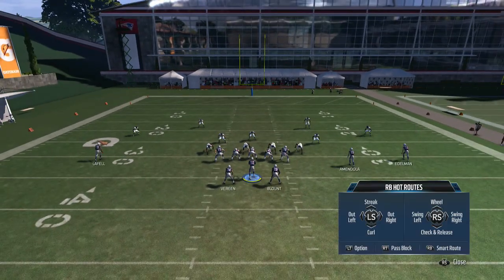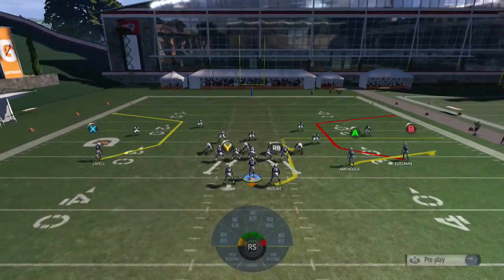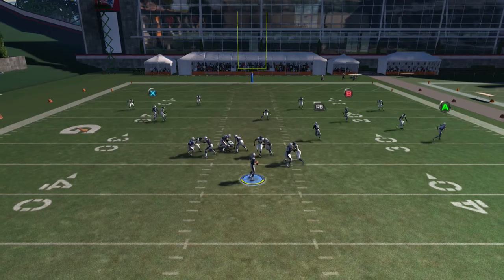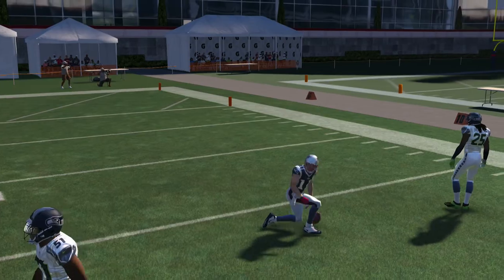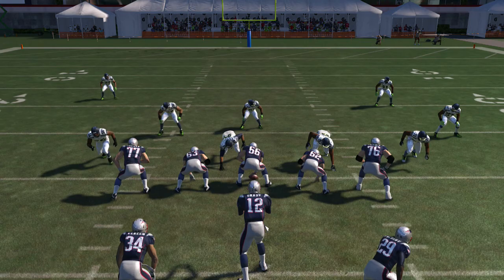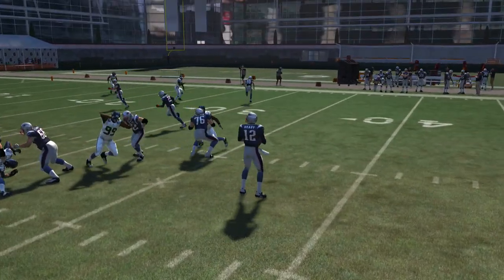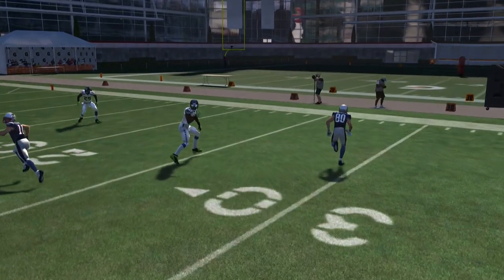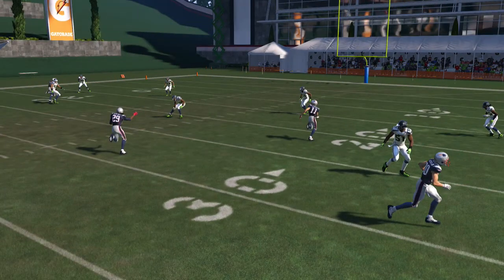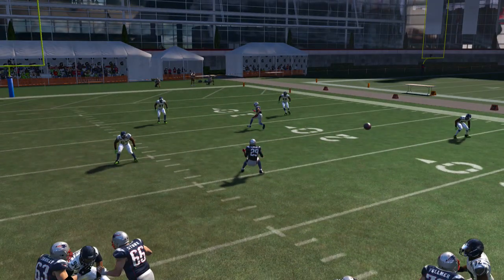I know I want to hit the B route, but if it's a blitz, I'm always going to check it off underneath. As you can see, Julian Edelman gets open. It is a timing route — a little bit of user catching is what you want to do. What I like about it is you got that flat route to Danny Amendola, which sucks up the blue zone. You got the guy in the blue coming underneath to defend him. You got Blount coming underneath here, which he's just going to set and you can throw it to him.